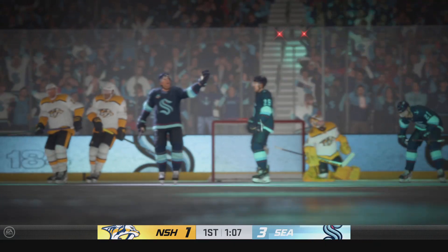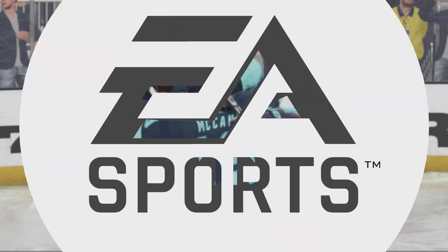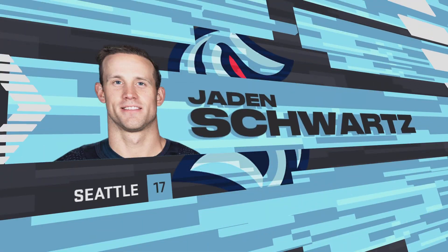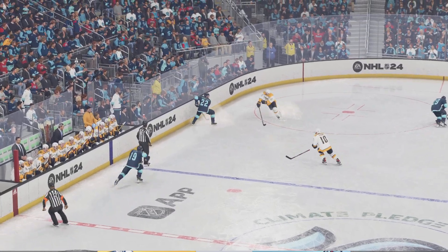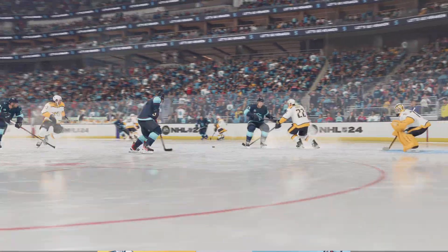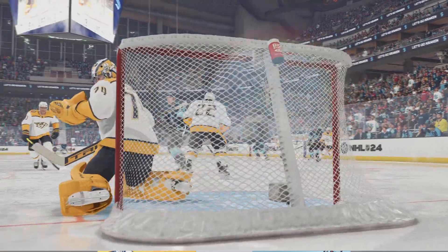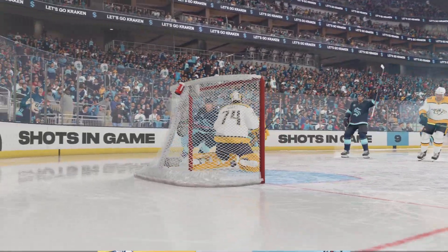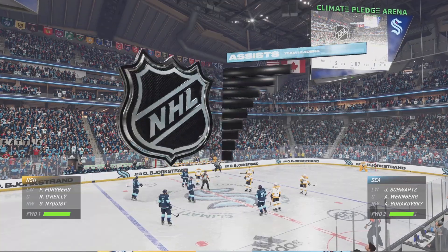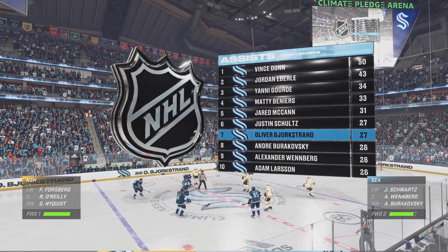Scores! On the man advantage — a five-on-one hole! This is exactly why you spend so much time in practice working on specialty teams. You can see that good movement — open up lanes, disrupt the box, and they're able to cash it in. They used their speed on this counter-attack and gave themselves an odd man advantage. They had multiple looks — they could pass it, they could shoot it. The goaltender couldn't figure it out, and it winds up in the back of the net. Seattle's coaches wanted a lot of shots on net, and the team has delivered so far, leading late in the first.